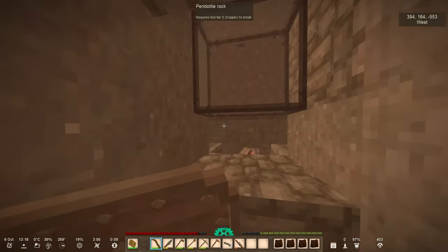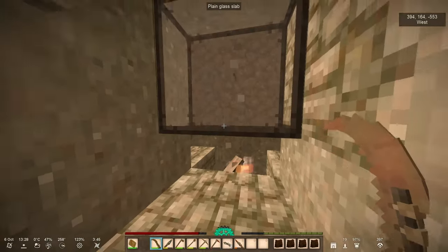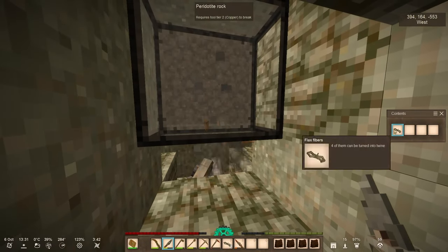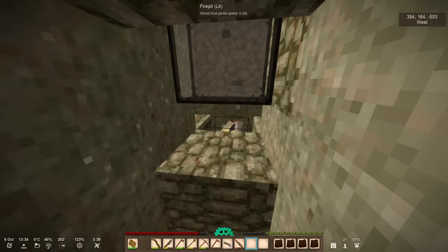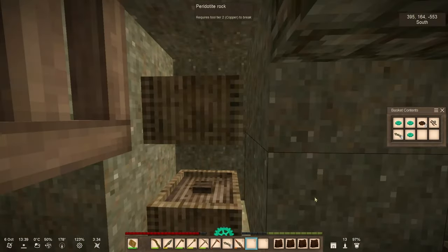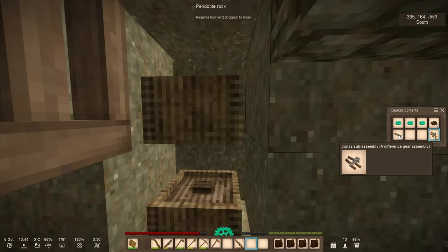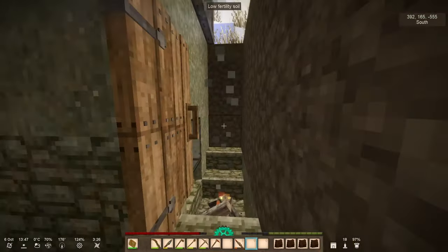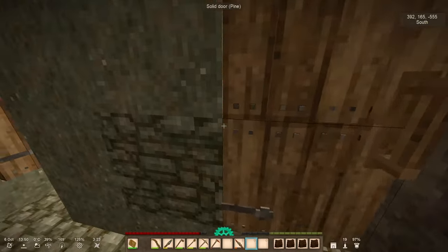Oh my god, I got hit! The fire pit somehow makes it harder to get to them. So we can take this off. We don't need this any longer. I can say it's been a successful test — look at that, we have three temporal gears and six rusty gears.